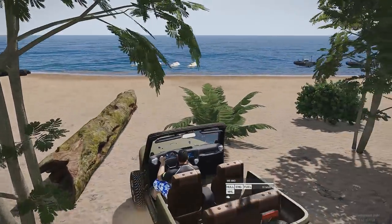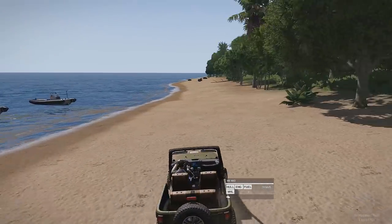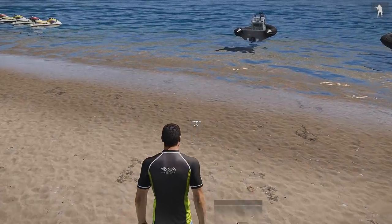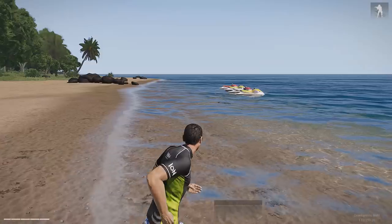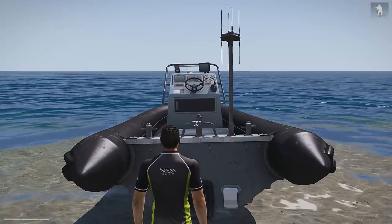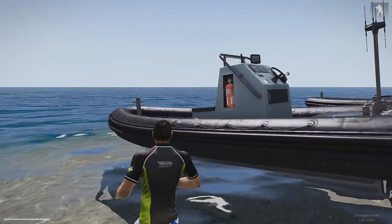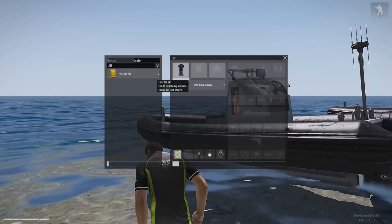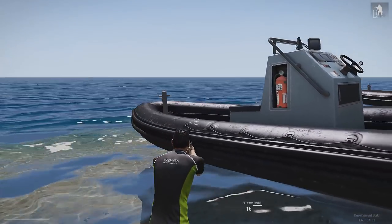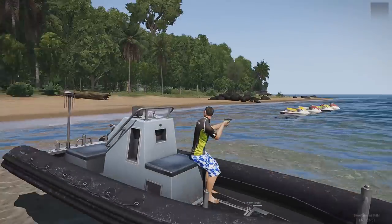Last thing we're going to take a look at is of course the new boats. We've got our RIBs which are military boats but are not equipped with any weaponry. It looks like you can fire from the seats, so let's check that out first — we'll use our trusty concealed nine-millimeter. You can fire from the seats.